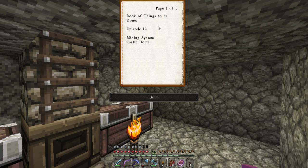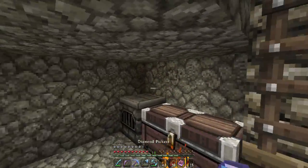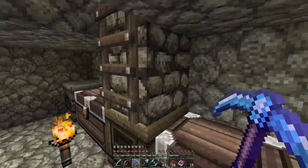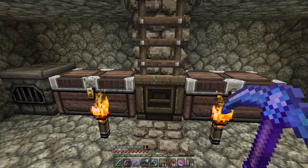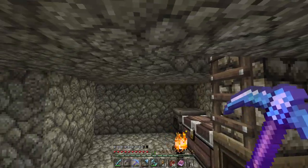So let's look at our list, our book of things to be done. Episode 12: we are going to start off doing a mining system which will include item filters, and once we are done that we are going to head on over to the castle and start working on that dome. I haven't done anything since the last episode with that castle, but it's going to be really fun and exciting.